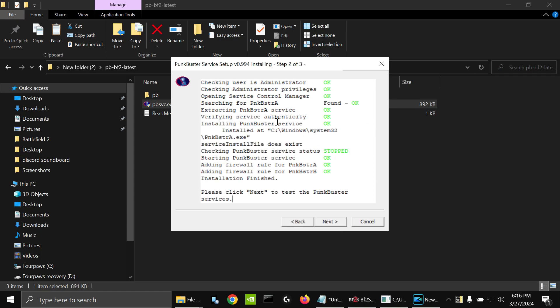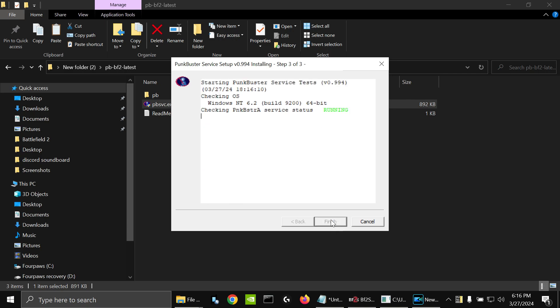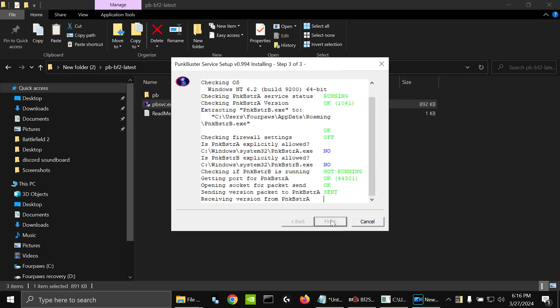It's going to start installing, it's going to do some checking, some starting, it's going to add firewall rules for it, and then when you get down here it's going to say please click Next, so you're going to click Next, and it's going to test it and make sure that everything's running smoothly. Some people will get a Windows error for some reason — I've seen it — but it doesn't seem to affect it at all. It seems to work just fine.